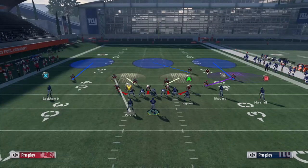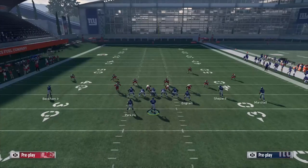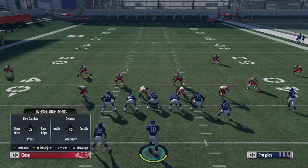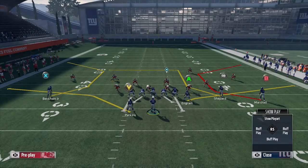One option is to man Ron Parker up on Paul Perkins, but that's going to be very telegraphed — at the snap your opponent will see him running straight at Perkins and just throw to Odell Beckham instead. So what you can do is keep him in the curl flat, then go to coverage adjustments: press Y or Triangle on PS4, then flick the right stick down for underneath coverage. That converts him into a hard flat zone without needing the direct hot route option from the safety position.